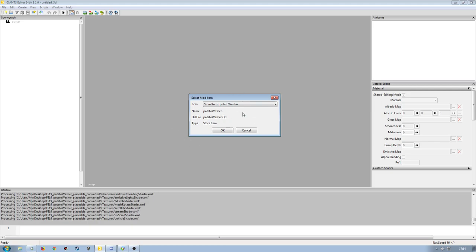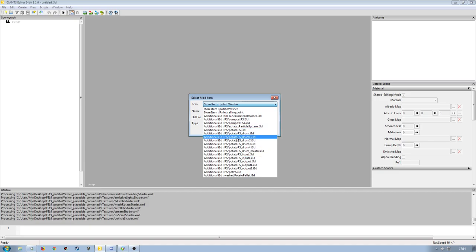You can go through all of this, but bear in mind what you click on might not be what you actually want. The whole idea is to create the potato washer — I'm not looking at creating single particles. I'm going to click on the potato washer store item. These other items are additional I3Ds for particle systems and pallets. I also have a sell point recognized as a store item, but I need to create an entirely new one for FS19 since it works differently.